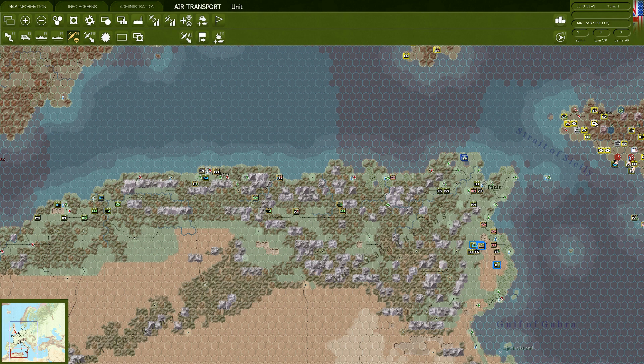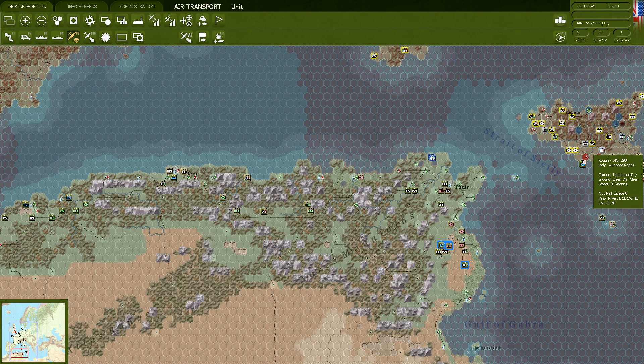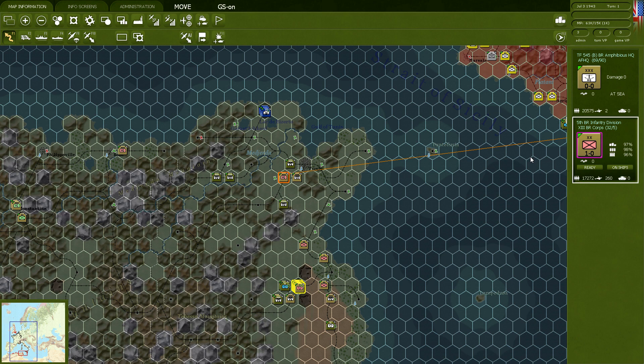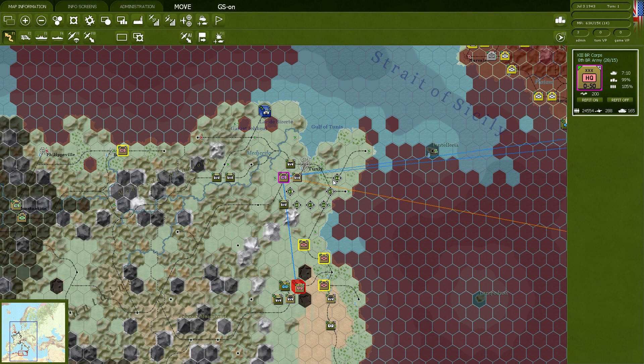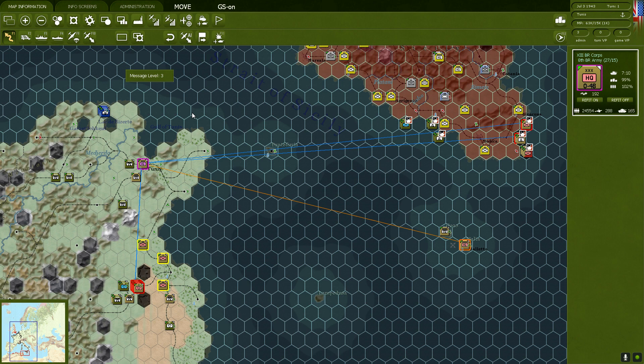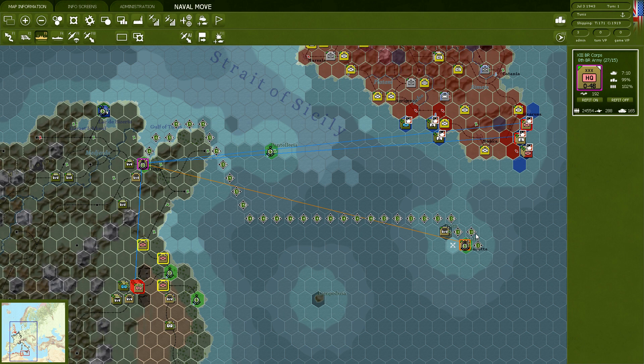We need to move a couple of units into the sea to serve as follow-up forces. The first thing I want to do is grab the headquarter units of these divisions. As in Hearts of Iron 3, these guys are part of an army corps — you can see the blue command lines. The headquarter is down there. These guys are going to move into Tunis and then onto boats, bringing them into the vicinity of Malta.